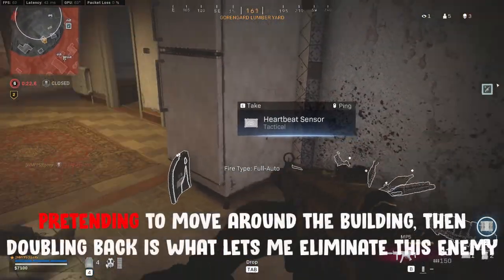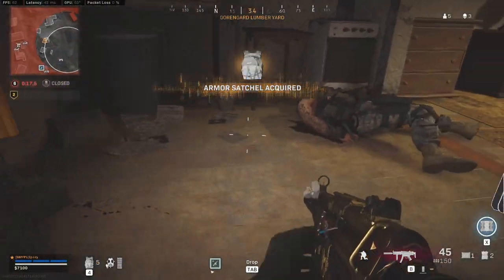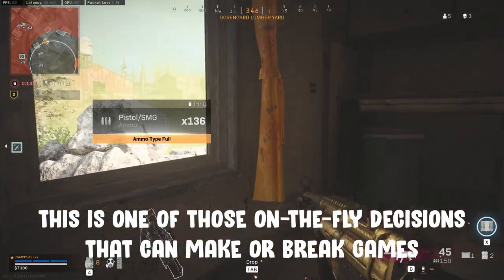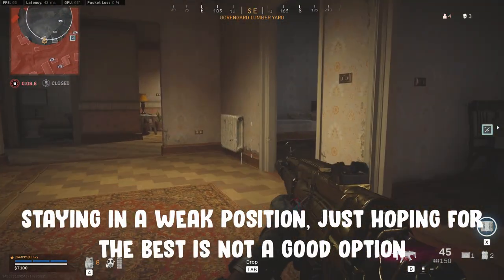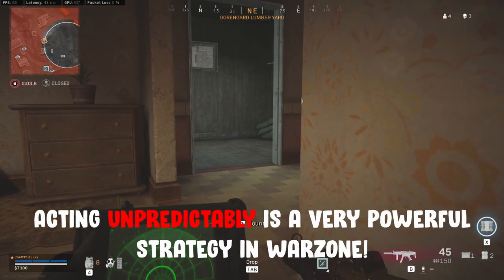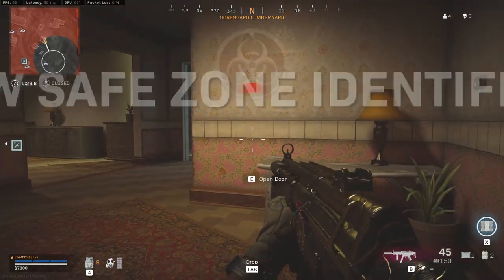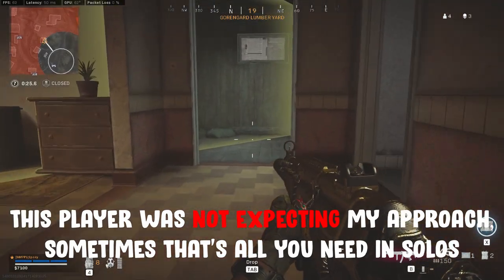I'm able to fake pushing around the edge of the building, before doubling back to rush this enemy and pick up the kill. This is one of those on-the-fly decisions that can make or break games. Staying still and hoping I somehow survived would only have gotten me killed, as I had to rotate straight towards this player. Acting unpredictably is a very powerful tool in Warzone, as I'm willing to bet this player did not expect me to come straight at him. Sometimes that's all it takes to turn the tables in solos.